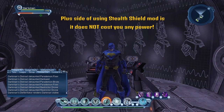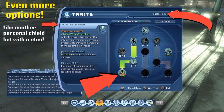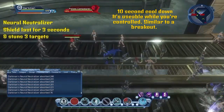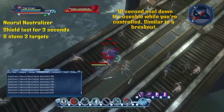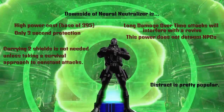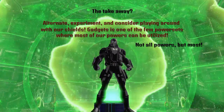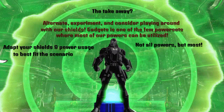The upside of using stealth as a shield is it costs no power, compared to Neural Neutralizer which is a decent shield that will stun targets and allow you to revive allies — depending on NPC breakout info — but its power cost is heavy. It's usually good for survival shield stacking for very few bosses and mechanics. Definitely alternate, consider, and experiment between these 3 shields to best fit the instant scenario you are in.